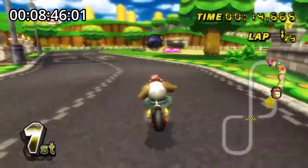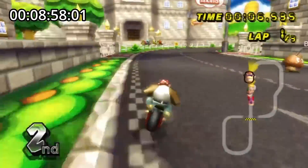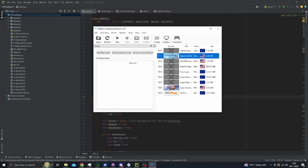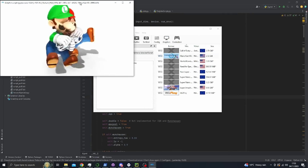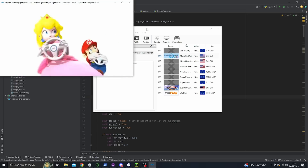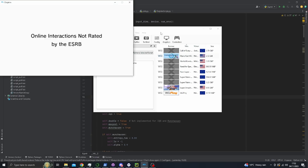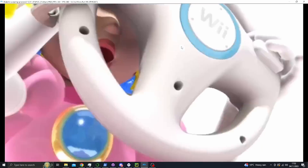My second major challenge was finding a way to feed the game's screen to the AI. My initial idea was to use Python code to capture the emulator's window. While it kind of worked, it was really slow, so I quickly gave up on that idea. The next idea, surprisingly, was to capture the entire screen. You might think that would be slower, but it turned out to be much faster, so that's the route I took.